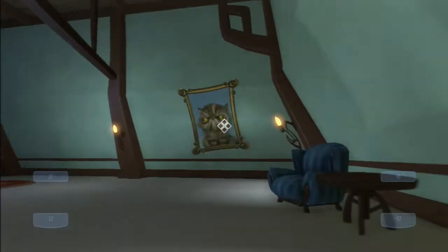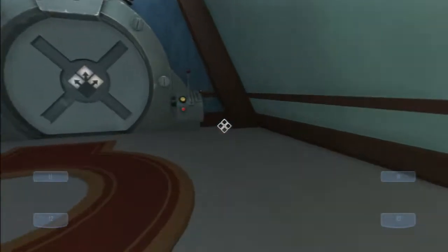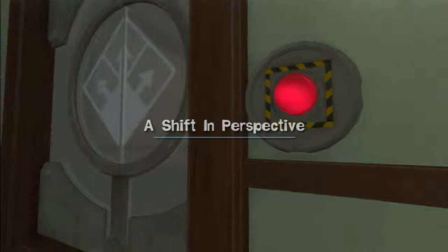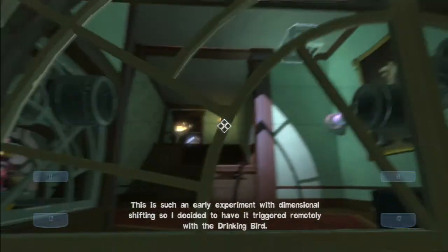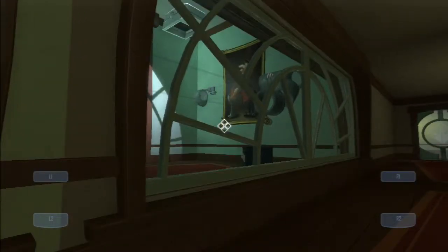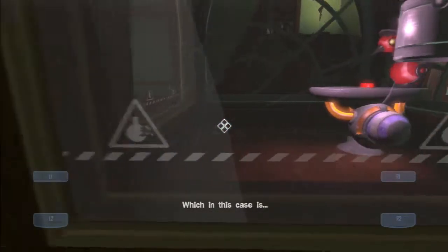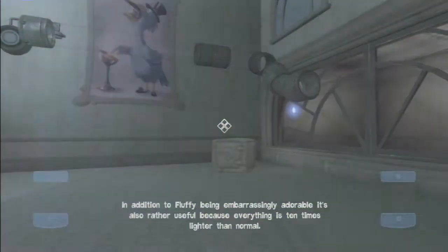That cat is classy. The cat looks cute there. What happened to this cat? It looks angry — actually, this is the same cat but in three different poses. Switch — there we go! Shift in perspective. And also there's a car in the background. This is such an early experiment with dimensional shifting, so I decided to have it triggered remotely with a drinking bird. Instead of operating a door, the bird will trigger a dimensional shift. There's an IDS battery in the machine that will power the dimensions — in this case, a fluffy dimension. Whoa. In addition to fluffy being embarrassingly adorable, it's also rather useful, because everything is ten times lighter than normal. There's not enough rainbows, just saying.